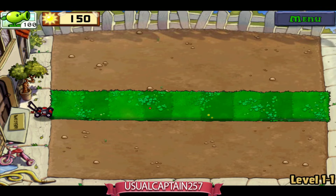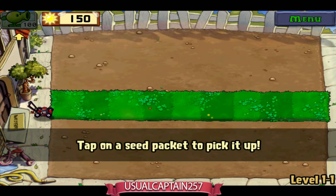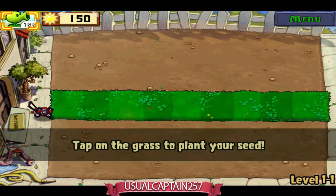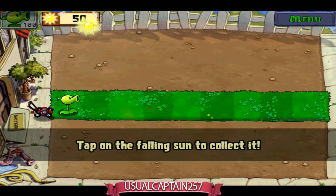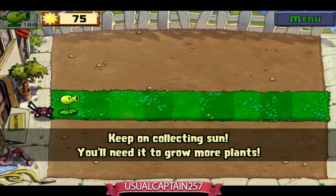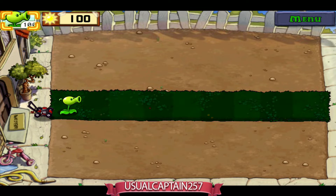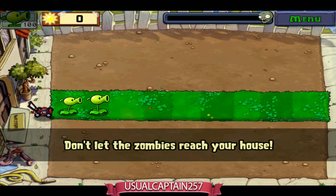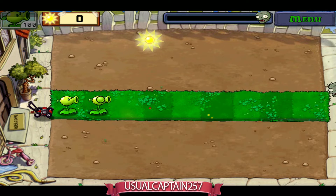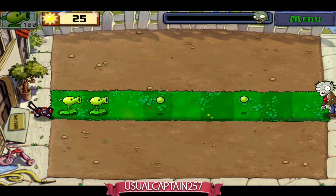We've got only one row to start. Tap on the seed pack to pick it up, then tap on the grass to plant it. So we just planted a pea shooter. I believe that's the right name — I have played Plants vs. Zombies 2, and now Plants vs. Zombies.